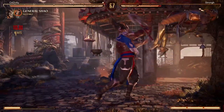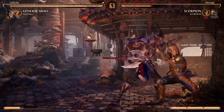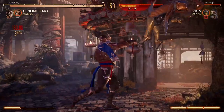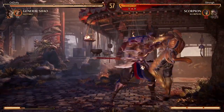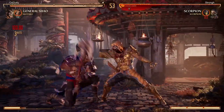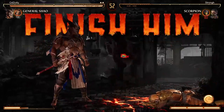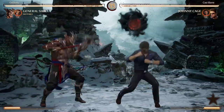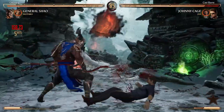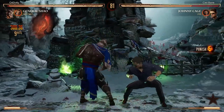I blocked it — if I did up block there and then hit standing two I think I could punish. Without up block it's minus three so I can't punish and I have to engage in down one RPS. I'm getting better at down one RPS, but I really need to start taking those opportunities to up block and punish, especially in this matchup.